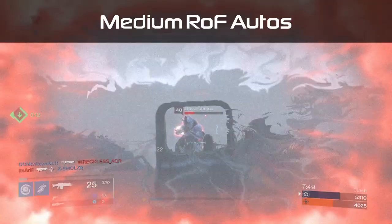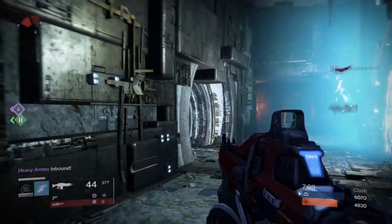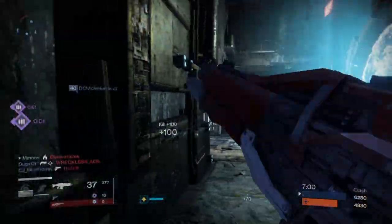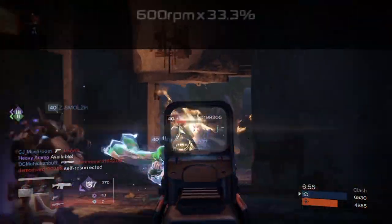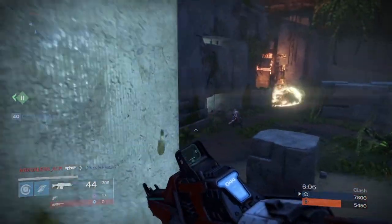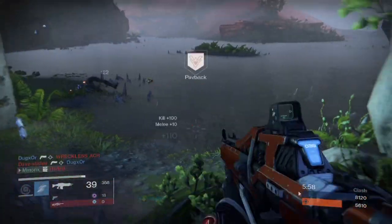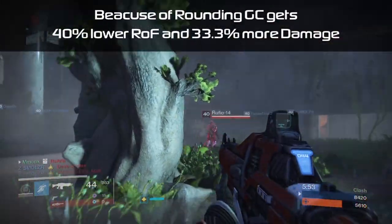Medium rate of fire auto rifles. Here I will explain why these are terrible, with specific numbers as to what they actually do, since no one has confirmed them yet. These auto rifles are unique in the same way as the Genesis Chain — when Focus Fire is applied, the rate of fire is not a possible value and the game must round it to the nearest possible. In their case, they fire at 600 RPM and when you apply Focus Fire you get 400 RPM, which is between 360 and 450 RPM. The game rounds down to 360 as it is closer. This means Focus Fire offers medium rate of fire auto rifles a 33.3% damage buff with a 40% rate of fire loss.